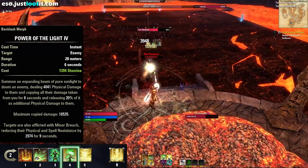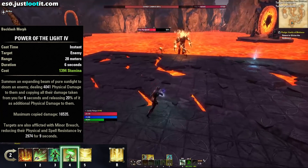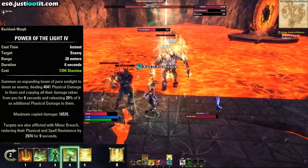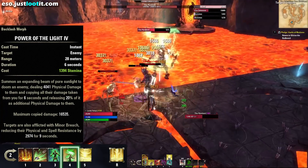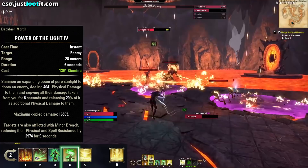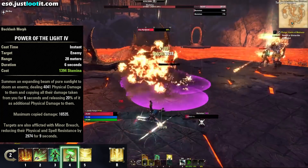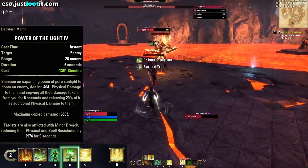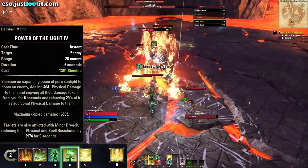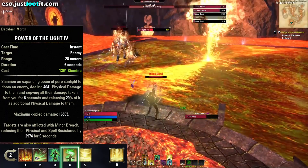Power of the Light is a very cool ability. It summons an expanding beam of pure sunlight to doom an enemy, dealing almost 5,000 physical damage to them and copying all the damage they take from you for 6 seconds, releasing 20% of it as additional physical damage — a maximum copy damage of up to 24,000. Targets are also afflicted with Minor Breach, reducing their physical and spell resistance by almost 3,000 for 9 seconds. So this ability is both a debuff and a dot.